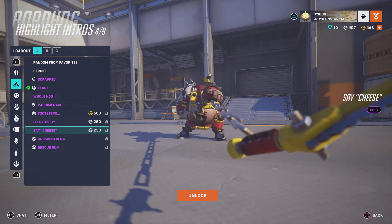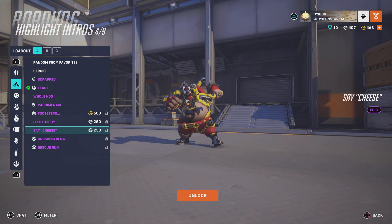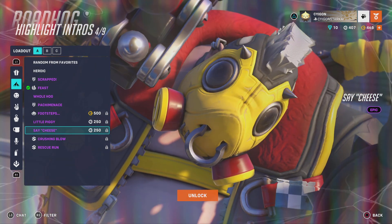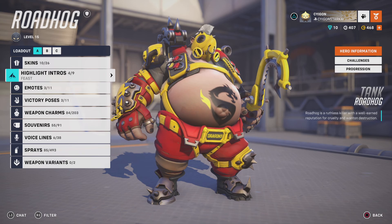If the Say Cheese highlight intro had the one-shot combo where he hooks you and then shoots you — well, he doesn't have to melee on the highlight intro. I think it would just be cool if he hooked you and then shot you. Showcase the whole kit.